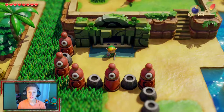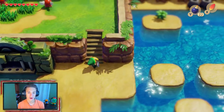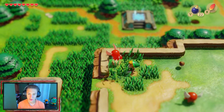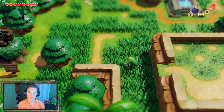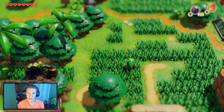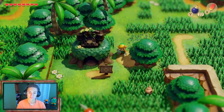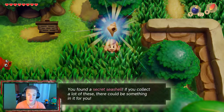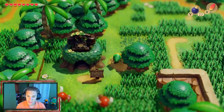In the last episode we finished up our third dungeon, the Key Cavern. In this episode we're moving along with the main story and doing some side quests in between. First order of business, we head down here — you can use your Pegasus Boots by holding L to ram into this tree and drop a secret seashell. Now we can go to the seashell mansion and collect rewards.